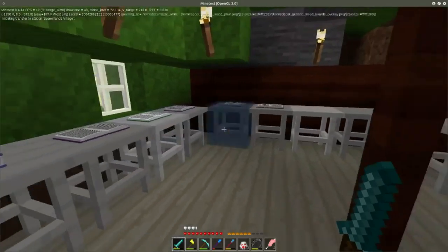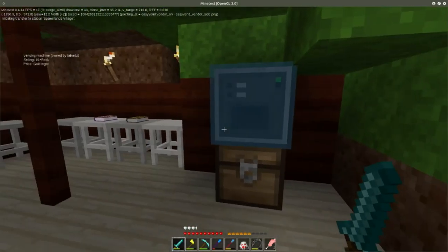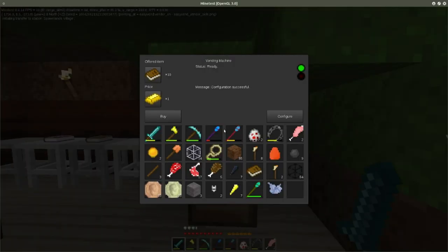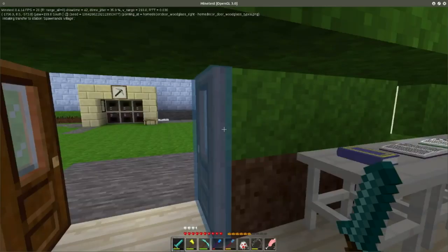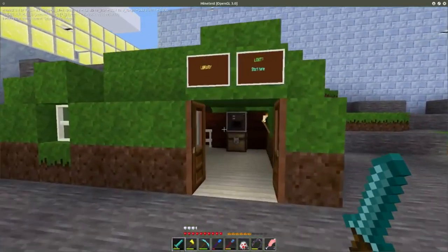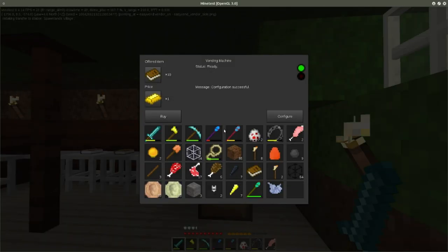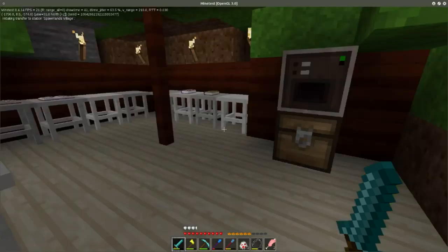The books have been brought down here — this is now the library. You can also buy books from here: ten of them for one piece of gold. I will eventually be changing the currency on those machines, so stay tuned.